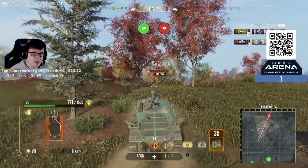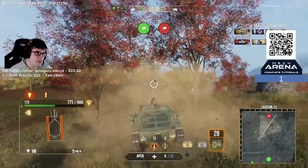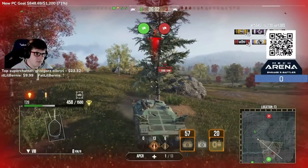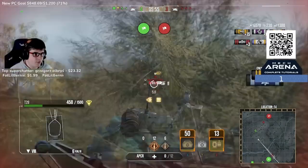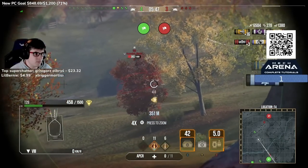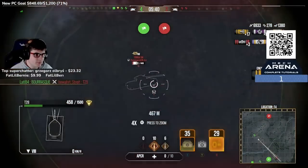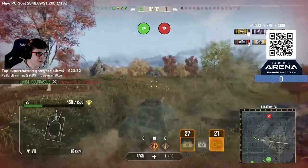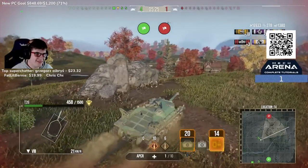This tank has very good camo and can outspot most opponents unless they come really close. Having camo, armor, and view range all in one package means you can be pretty devastating. It literally has everything except mobility and a turret — which isn't the worst thing to not have, especially when you do have effective armor to back it up. Now we find a T29 — this is exactly what you want: Tigers and T29s, because you can farm them for full health.